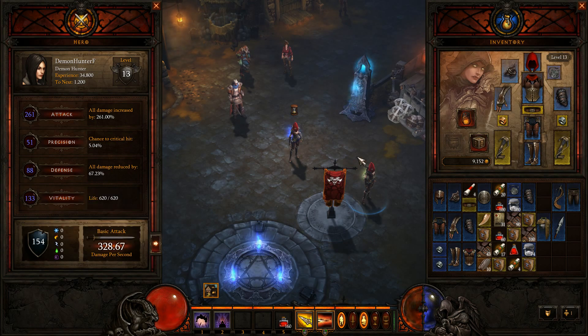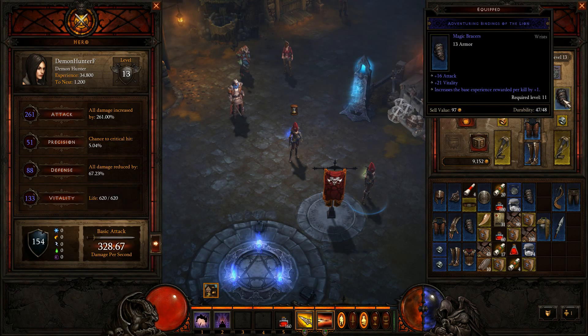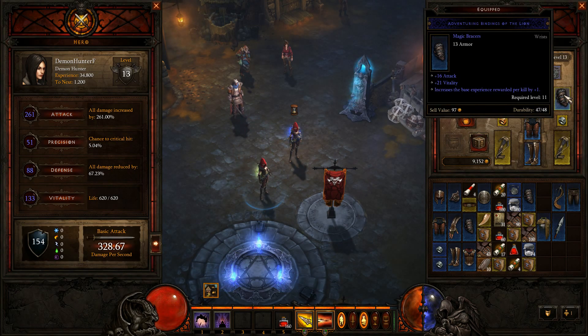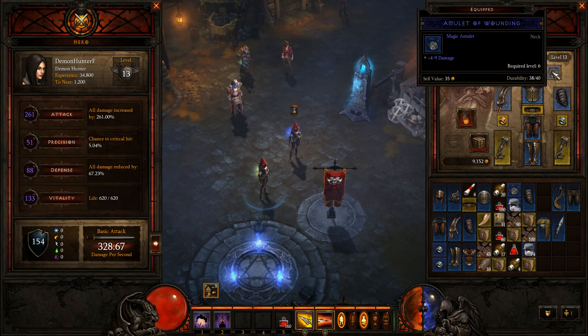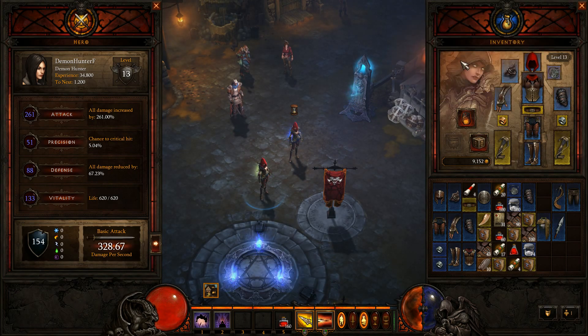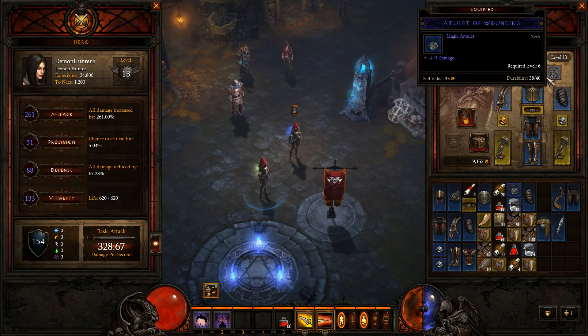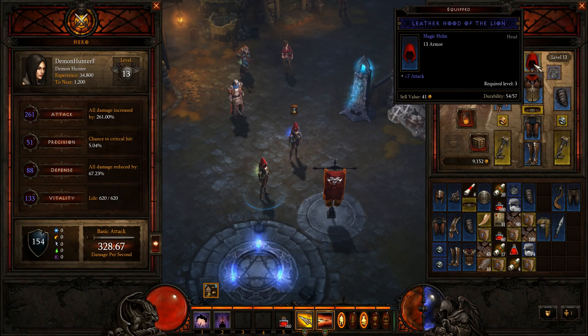Go ahead and look on my bottom left at the basic attack. I also have my bracers and my belt on this time. He let me borrow his amulet wounding — I'm talking about PC Junkie, by the way, if you guys didn't see my last video where I'm killing the Skeleton King. This is my gear right here. Besides the amulet, this amulet is borrowed.